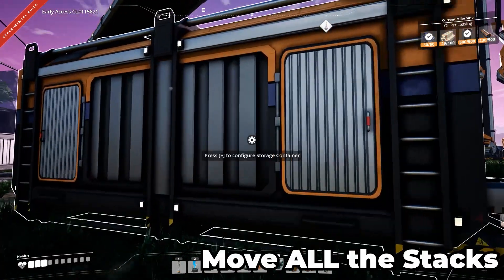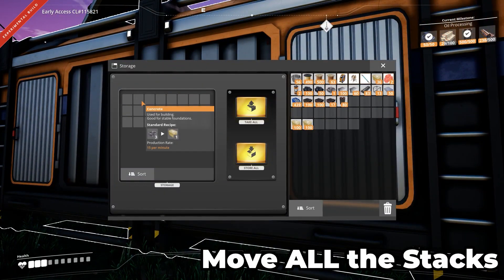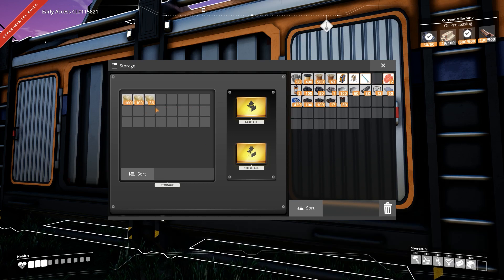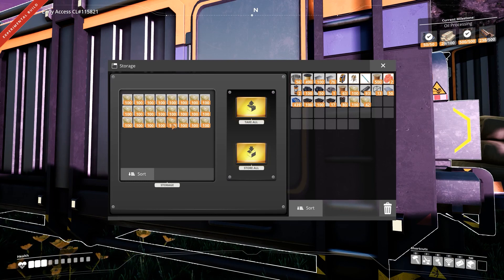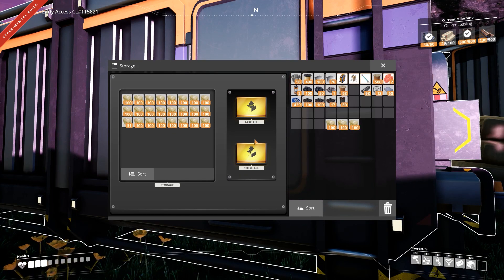Number 5: Move All the Stacks. Moving stacks of items has always been a bit annoying in Satisfactory, but it's a little bit easier now. You can simply hold the Control key and click on an item in order to transfer all of that item from its inventory into the other selected inventory. This is a whole lot easier than clicking each stack individually, and it will fill up your inventory as much as it possibly can.